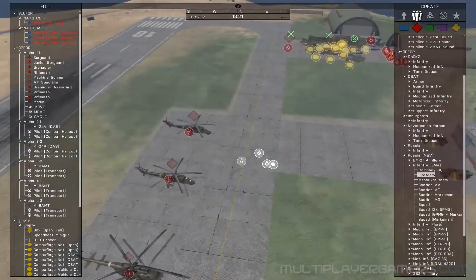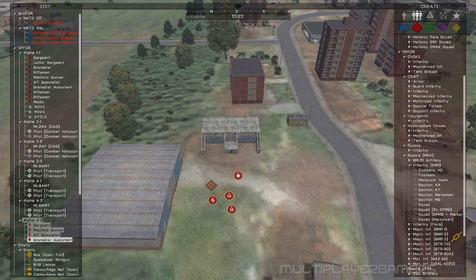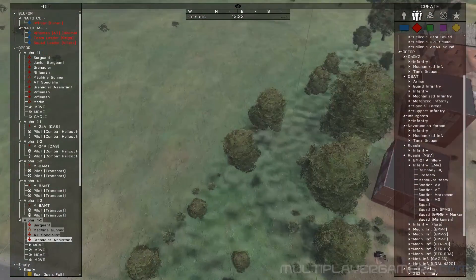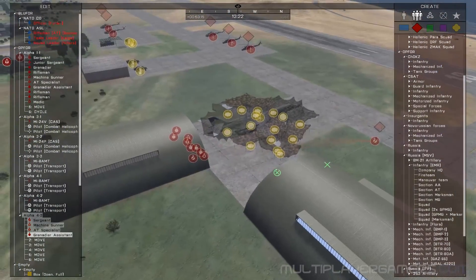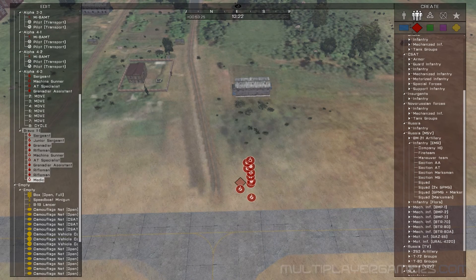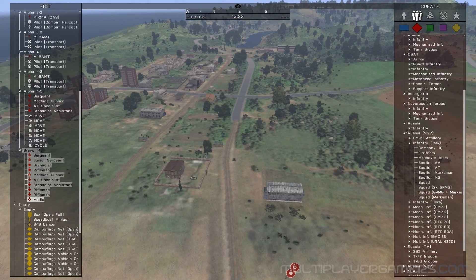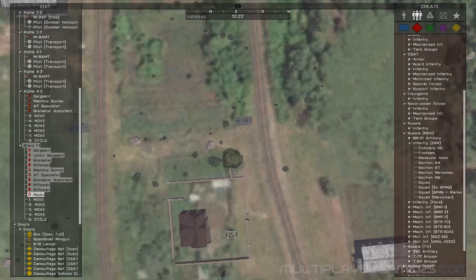We'll add a couple of fire teams over here, make them happy in a line — they're going to just kind of have this patrol route. It's going to be a long patrol route; these are the guys that drew the short straw. We'll do another squad over here that's also just patrolling around.